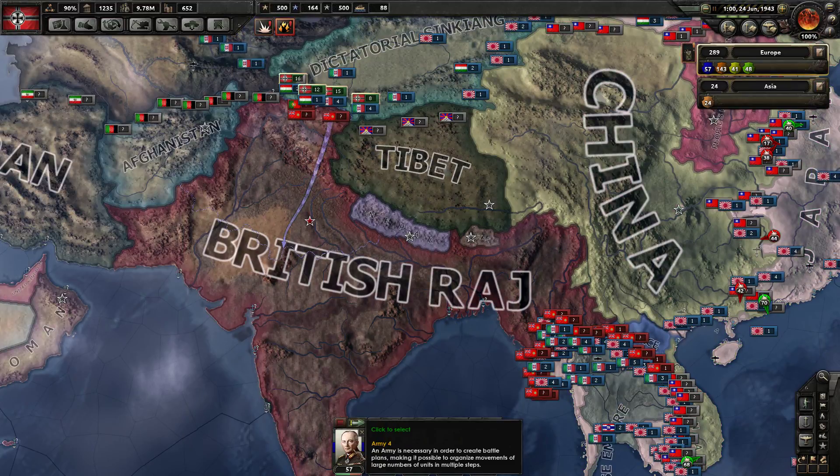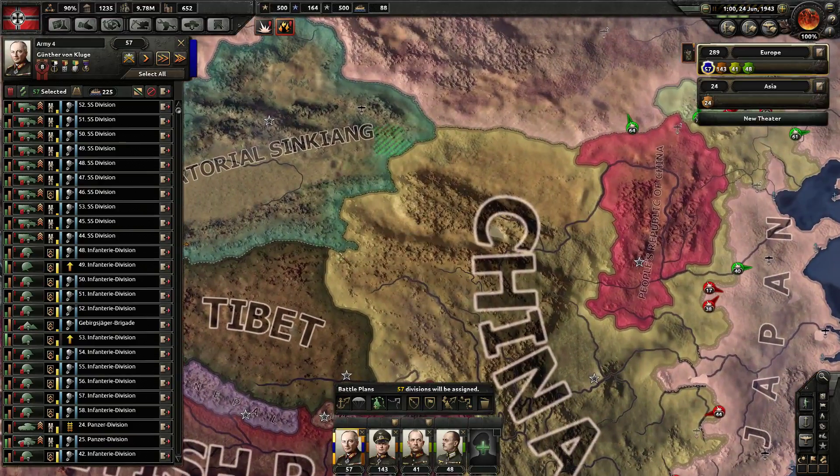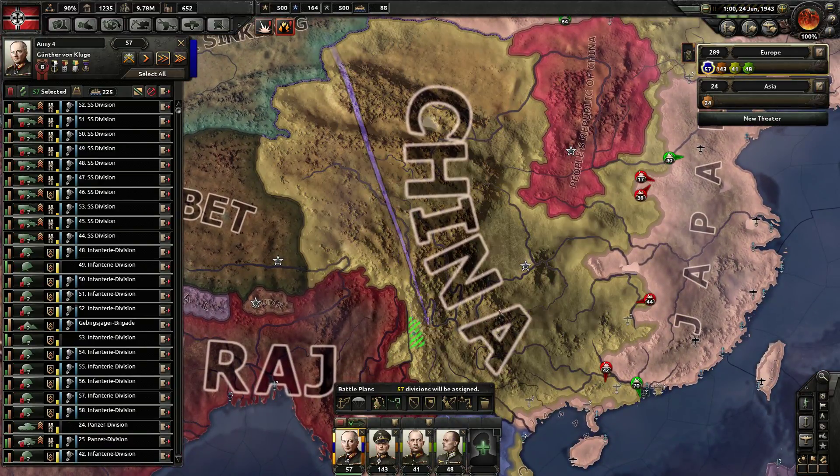I should cancel Von Kluge's plans and instead make a border with China, then offer to join China's war.